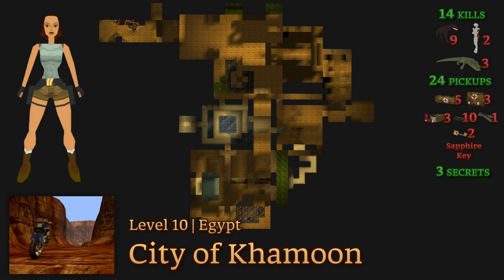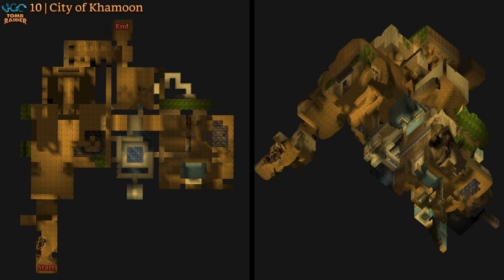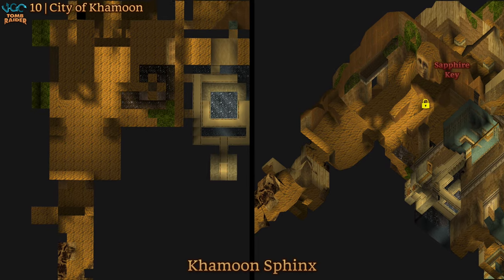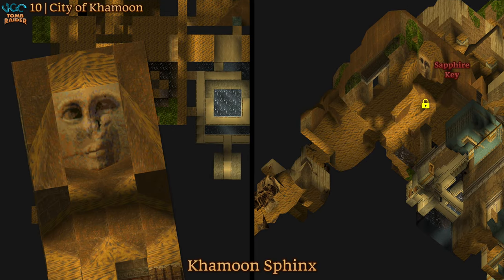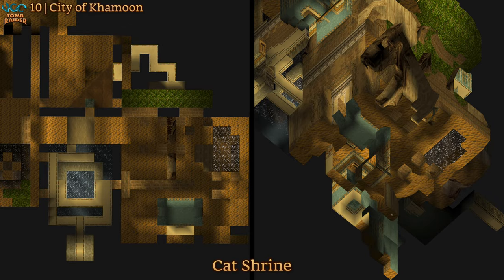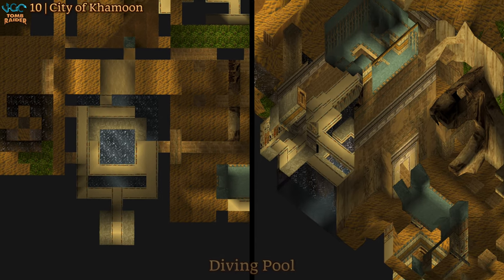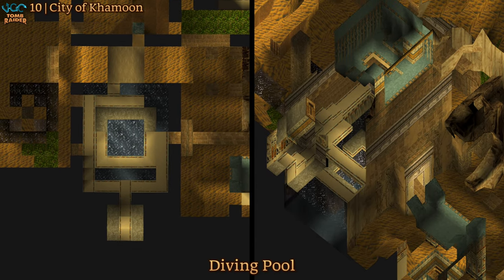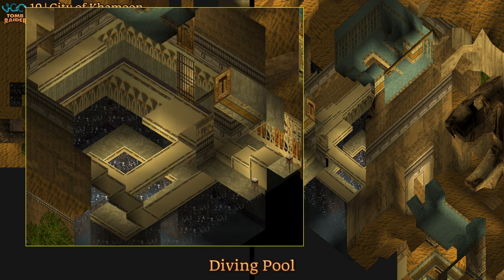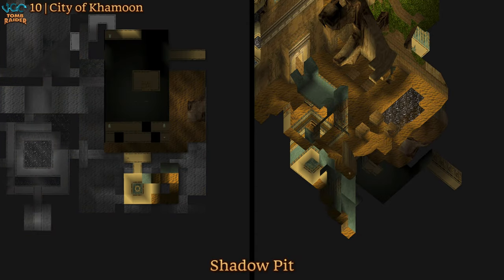The City of Khamoon. Egypt is sort of three dense levels in one relatively compact continuous area with a lot of backtracking. We immediately see a big sphinx face with a key on his back that unlocks a door in his chest. Past the back rooms is a spacious area and there's a secret hidden in the corner near the cat shrine. We swim through the pool into a tall room where we use switches to drop golden drawbridges and open up a new path below the cat. On our way down we can find the second secret via the cat shrine roof.